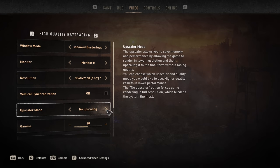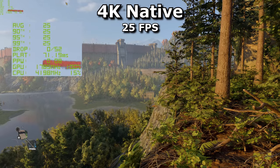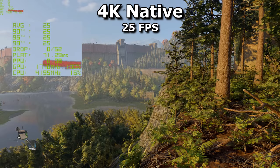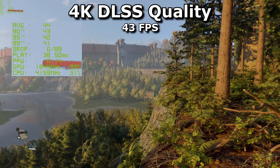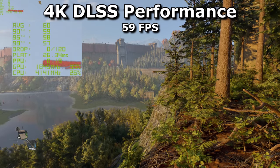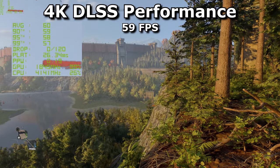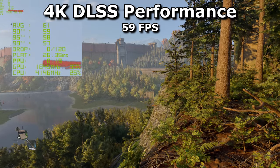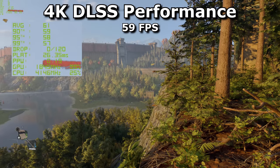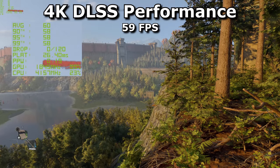The game supports DLSS, which can be used either to improve your framerate or your image quality — or a bit of both. As you can see, Dying Light 2 at maxed out settings at 4K runs at 25 FPS. Switching to DLSS quality ramps this up to 43; balanced is around 50, and the performance setting reaches very nearly 60 — so 59. DLSS can more than double performance, which, when it means the difference between 25 and 59 FPS, can greatly improve how the game feels.